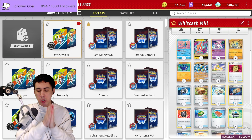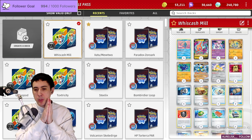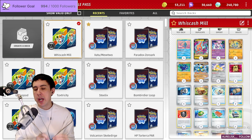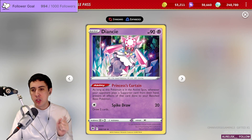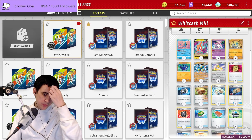Generally, the flow of the game is: on the first turn, you try to flood your board with Diancie. At all times, you want to have two Diancie in play so they can't go Escape Rope then Boss's Orders. You always need Diancie in play so they can never target the Sandy Shocks.